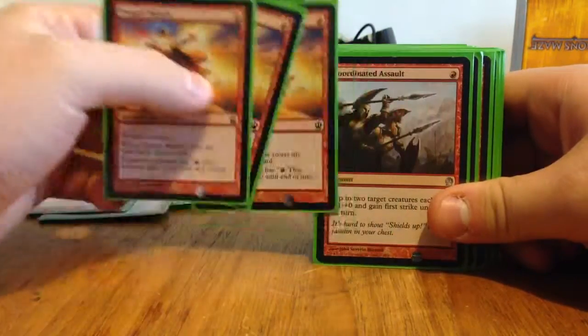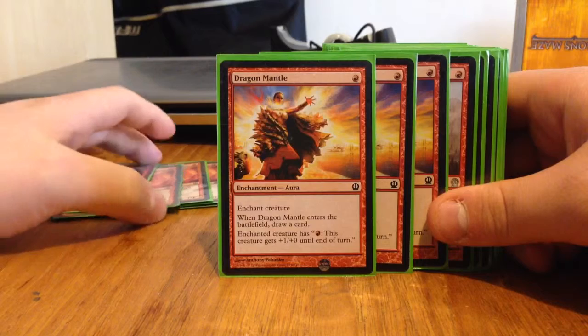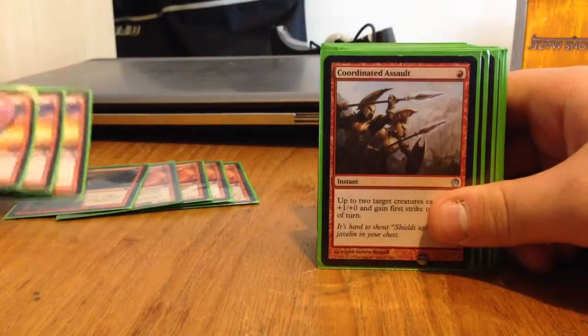We have three Dragon Mantles. It's a one-drop Enchant Creature — when it enters the battlefield you draw a card, which is quite good, and it triggers Heroic as well. Then you can give the creature Firebreathing: pay one Red to get plus 1, plus 0, and that's stackable — you can do that multiple times.